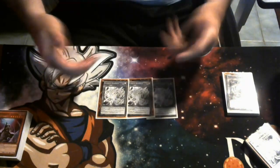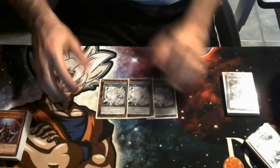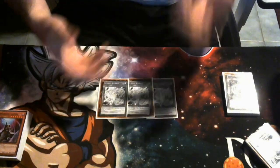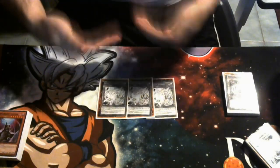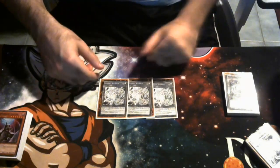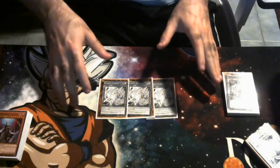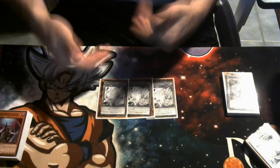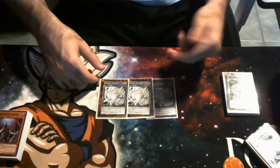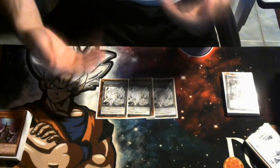I feel this deck will cheese wins out of the gate, but once people prepare — Summon Limit, D.D. Barrier, etc. — it'll have a much harder time. There are ways to play around D.D. Barrier, like the Promethean Princess World Sea Dragons Atlantis engine or Super Poly targets, but you still need something for going first, even if it's the Ultimaya Tzolk'in line. Maybe this should be a sub-engine post Infinite Forbidden when we get the Millennium cards, so you at least have a going-first package ending on Apollousa.